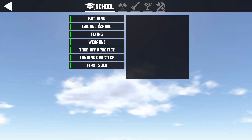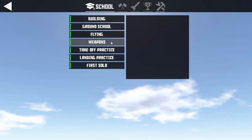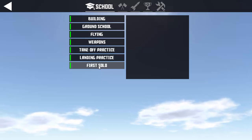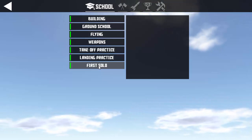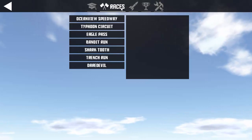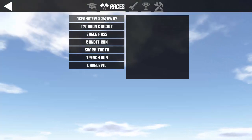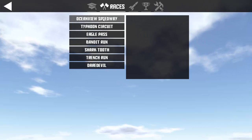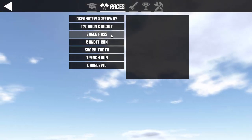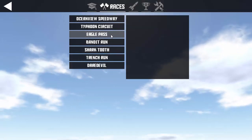When you first start it up, it takes you through a school that teaches you how to build, how airplanes fly, how to use weapons, and there's practice for takeoff and landing. The first solo mission is just takeoff, circle the runway, and land again. Those are all really easy, but I urge you to do it if you're new. Once you're done, there are races — seven built in by default. Starts off simple, then there's a glider one where you start way up high and glide down through checkpoints with no engines.